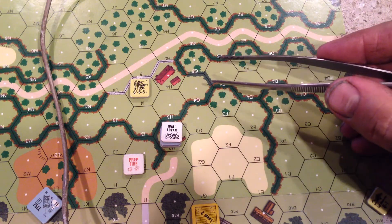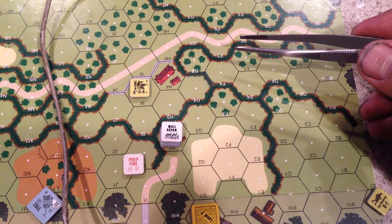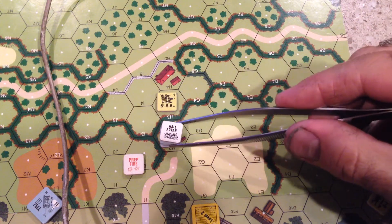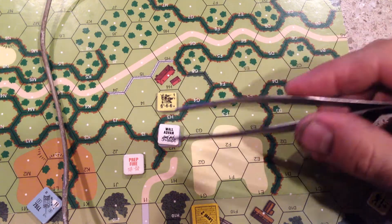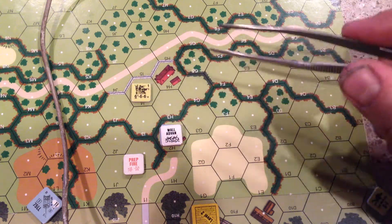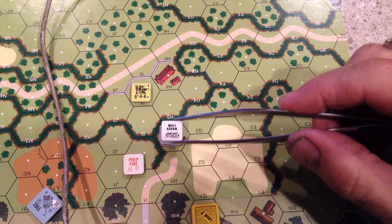Now the Americans have the choice. During their turn, they can prep fire on the German with a 2 plus 2. They can move next to them, in which the German gets to attack them with a 10 down 2. Or if they assault them, a 10 down 1 — there's a minus 1 meter, but you get the point. Defensively, it is as nasty as it gets, what you can do with this stuff.